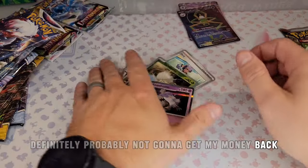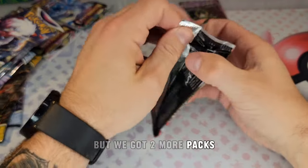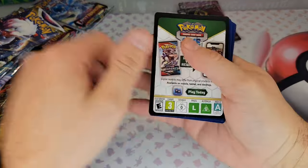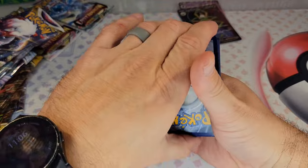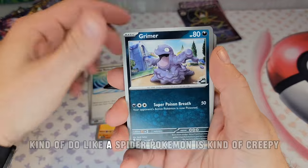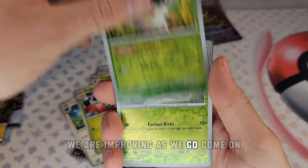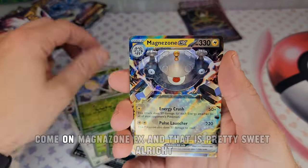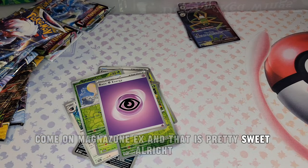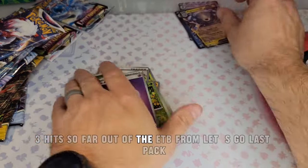Probably not gonna get my money back, especially with Scarlet and Violet base set. Two packs left in the ETB — we've had two hits so far. There's the spider Pokemon, kind of creepy. Then Magnazone EX — that is pretty sweet! Three hits so far out of the ETB.